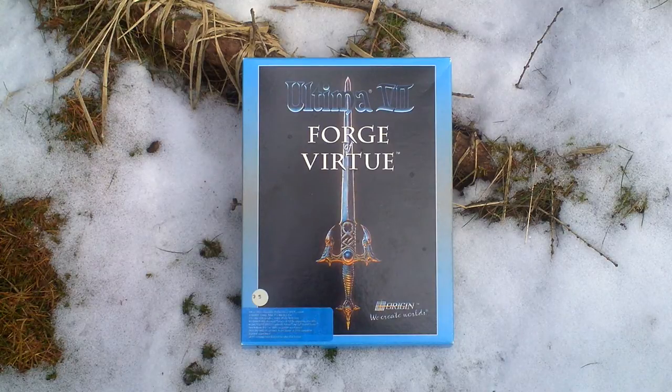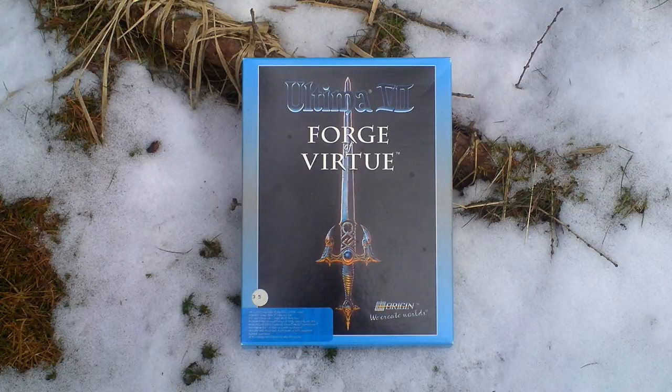It turns out that the earthquakes are caused by the reappearing of the Isle of Fire in the sea. The Isle of Fire was home of Exodus, the main foe of the Ultima 3 game, and when Exodus was defeated the Isle of Fire disappeared under the sea. Now it reappeared again and some remnants of Exodus — who was actually a high-tech computer — appear again, and the Avatar has to stop them and destroy the dark core of Exodus.